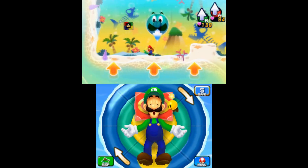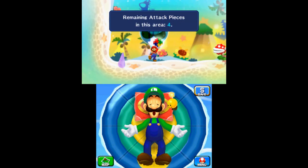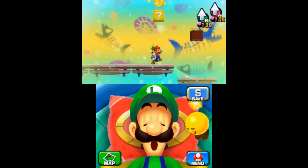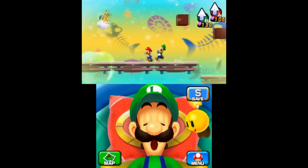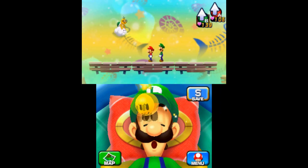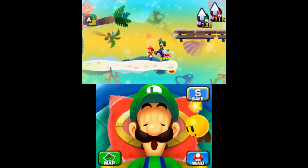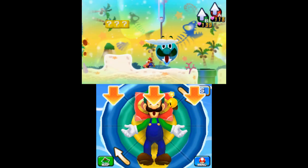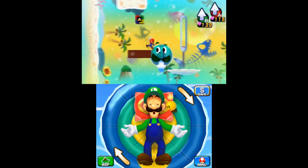In the first switchroom of the second section of Dreamy Driftwood Shore, maneuver your way to the left edge to find the sixth piece. After using the blue pipe in that same room, take the green pipe to your bottom right. Fight your way through the enemies and up the platforms to the top left side to obtain the seventh block. In the room after the Spinning Luigi section, jump on top of the three question blocks to find the eighth piece.